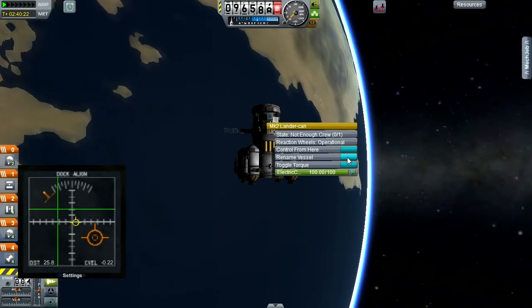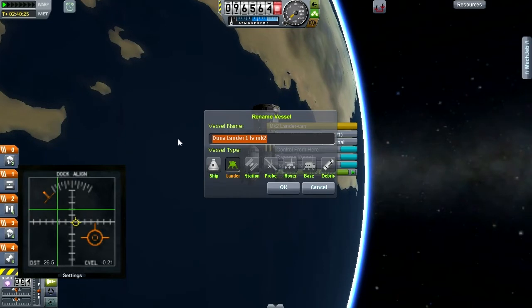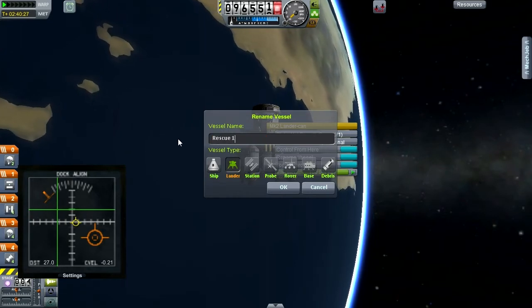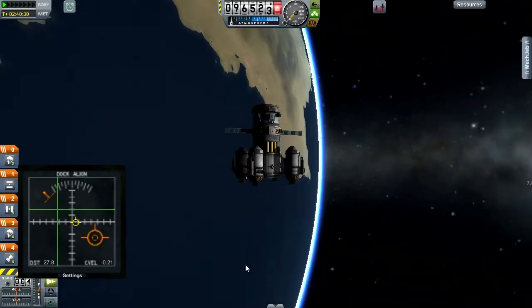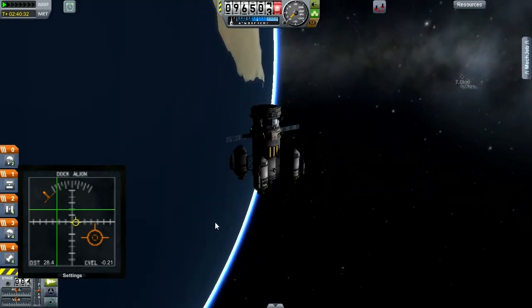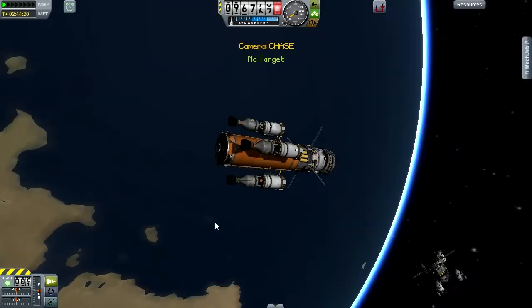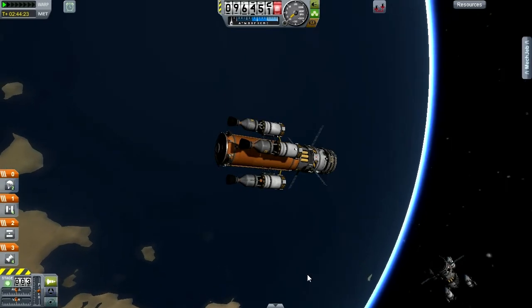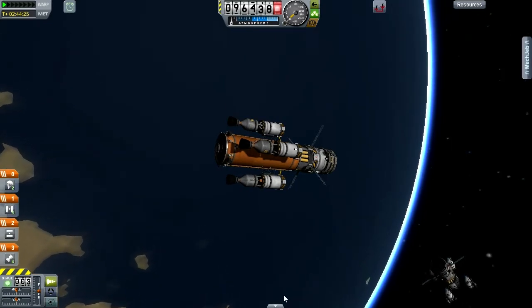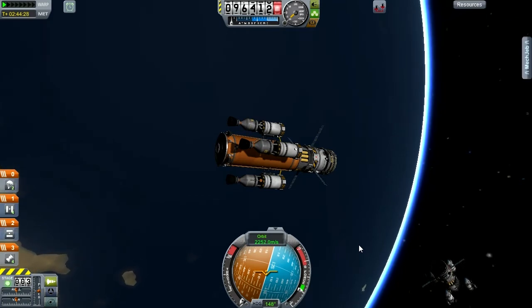I'm going to switch over to this and rename the vessel 'Rescue One' so that it can be easily selected. Then I'll switch back and send it to the surface via a retro burn.